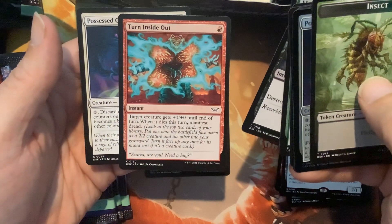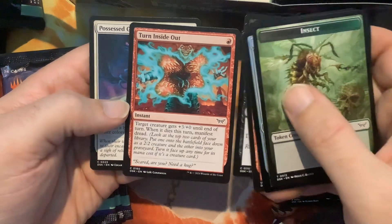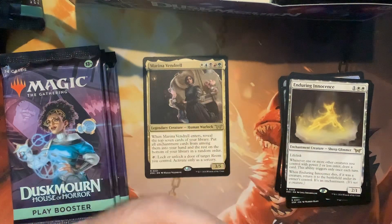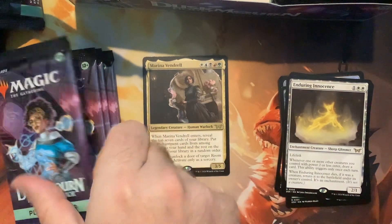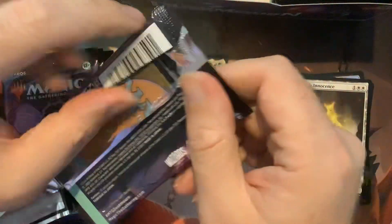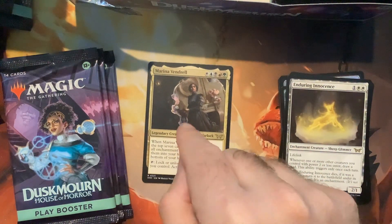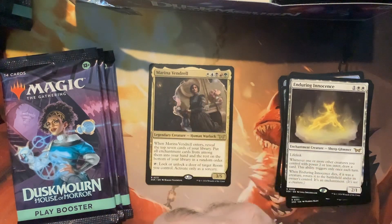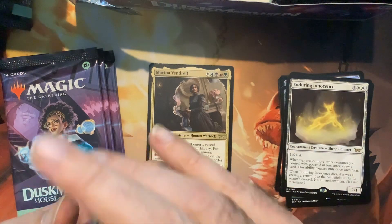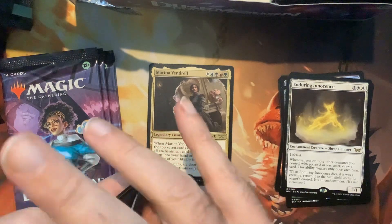Turn Inside Out — I've been seeing this one, it's like a combat trick. Manifest Dread — okay. So far, Marina Vendril I'm just super stoked about. The only thing holding me back on this card is the colors, but honestly I'd probably build it as a black-white Commander — just a really nasty, grindy Orzhov nastiness. That would be kind of fun.